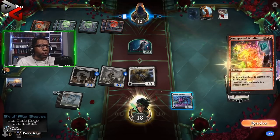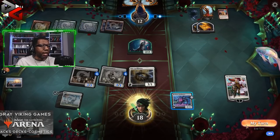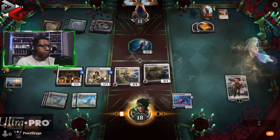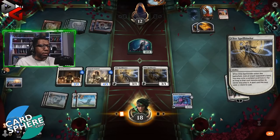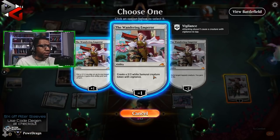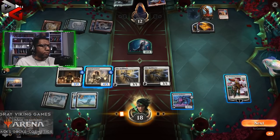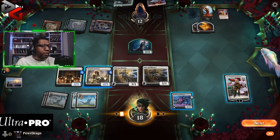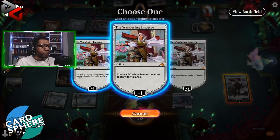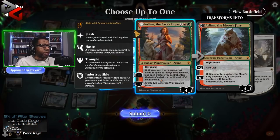They didn't draw anything, so we're mostly okay. They could spend treasure to cast something, but I think we're okay. We make a creature — it has vigilance. Opponent's only at 12. We block, take three, four, five, six, seven... and we still have blockers. There's really no need to hesitate — we'll just make a Samurai and attack with all these. The game's basically over at this point.